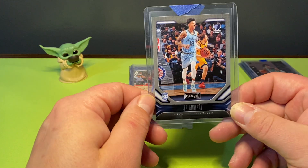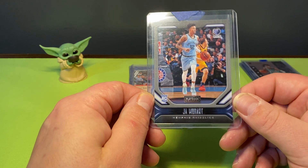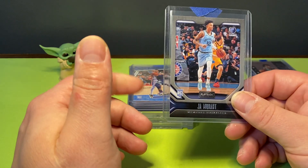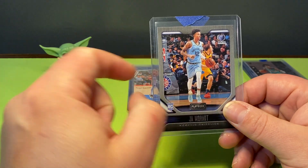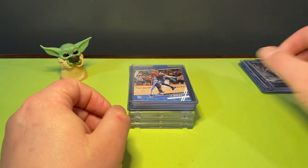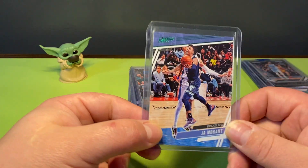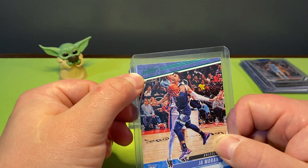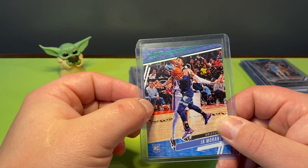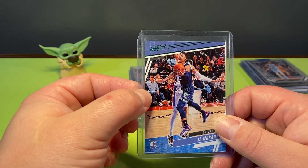These next few I pulled myself. Playbook out of Chronicles Ja Morant - super happy to have it, love that Grizzlies uniform right there. Got another one out of Chronicles and this is the green one, so it is a parallel. Super happy with this one.